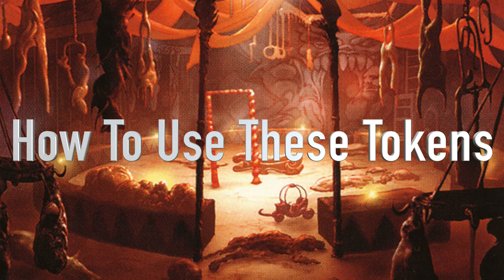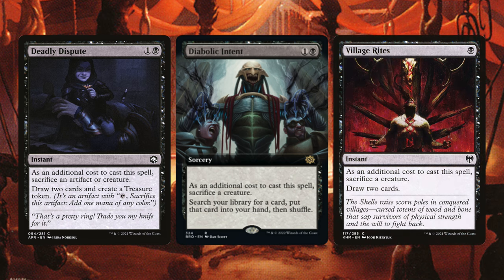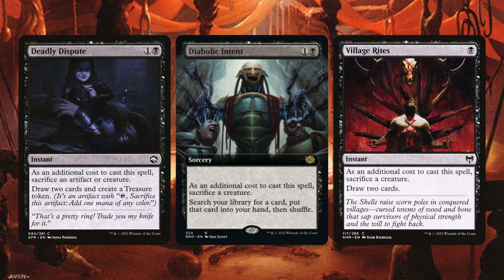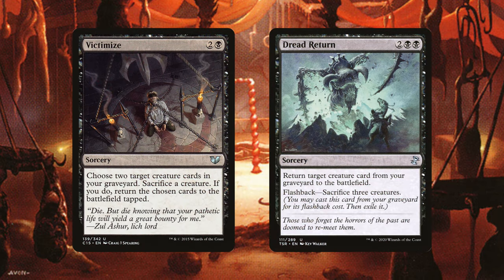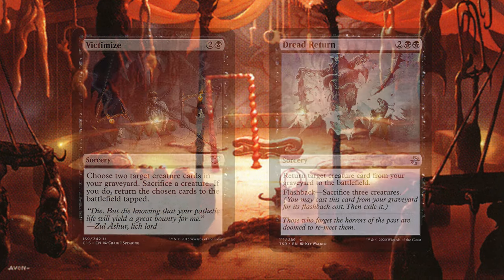Let's look at what we can do with these tokens to gain even more advantage. Deadly Dispute, Diabolic Intent, and Village Rites have you sacking creatures to gain card advantage — you can turn your tokens and low-cost spells into great value. You can also sack creatures with Victimize and Dread Return to pull your creatures back from the graveyard. These spells provide a lot of flexibility and ways to put yourself ahead.